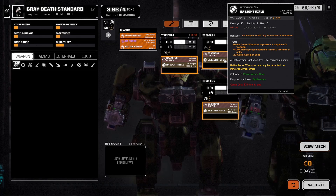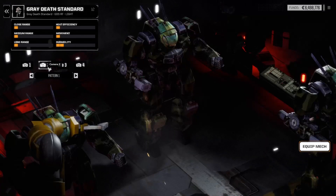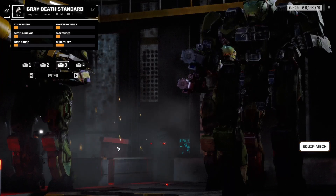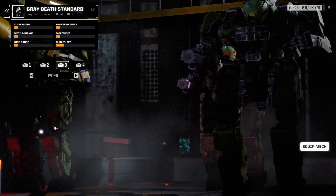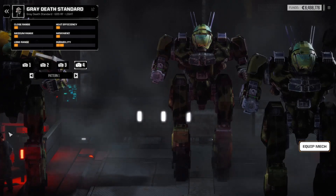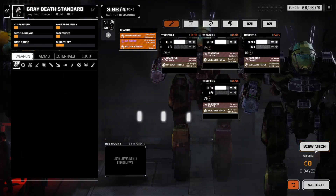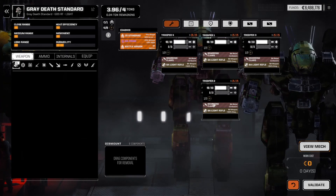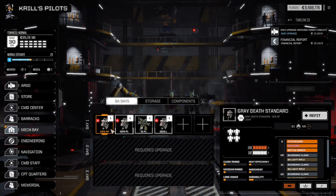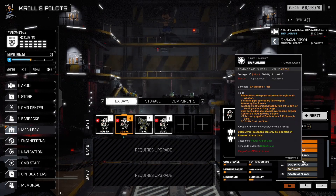This is our mechs - we've got a Gray Death Standard, basically protomechs. Four in a crew - see down the left-hand corner there, that's the engineer, that's the size of them. They're a lot smaller than a normal mech but there's four of them. Did they used to be five in a crew? Comment below - have they nerfed them or is it just the Mandela effect?